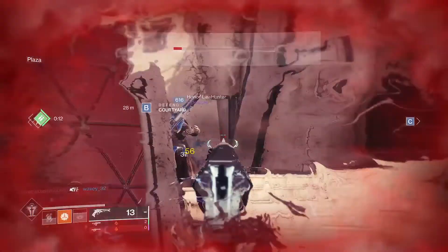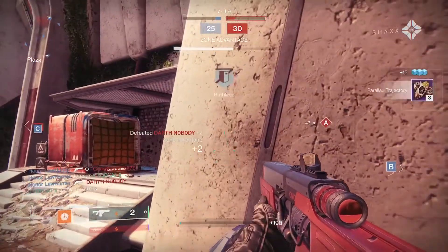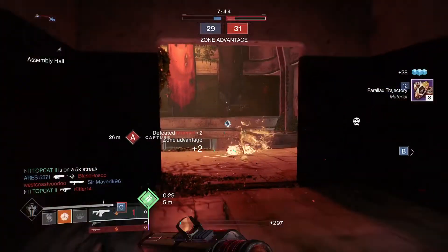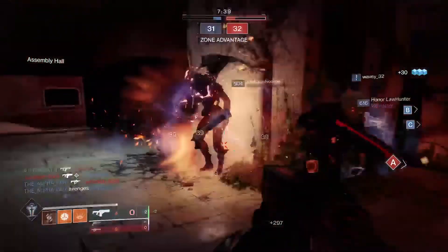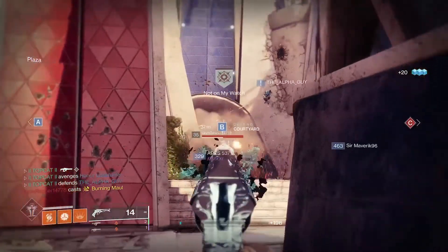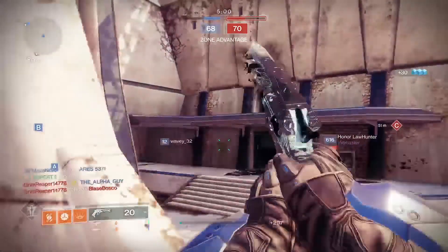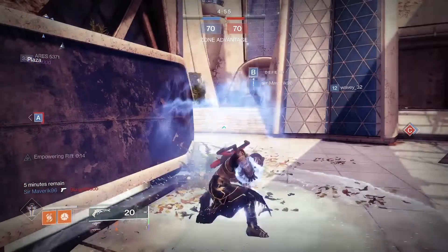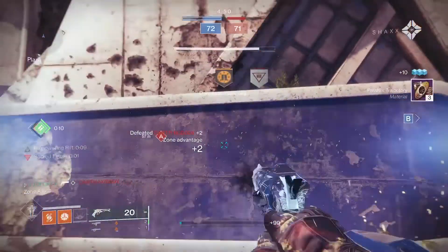Being a rift-based build, you're gonna want either double Utility Kickstart or Distribution in your class item. If you have a Stasis-element class item, I would use that as I find the utility is a little bit better for empowering rifts, and Distribution is a little bit better for healing rifts. These boots boost the range of your weapons. I think it was personally made for fusions - whether it's that Titan b-lining straight at you from 50 meters out, shotgun in hand, or sliding up under your skirt.